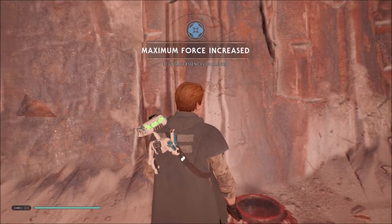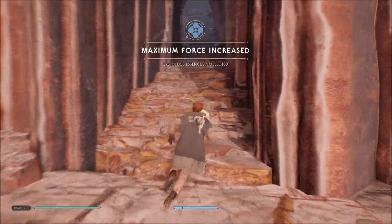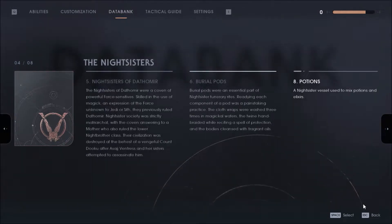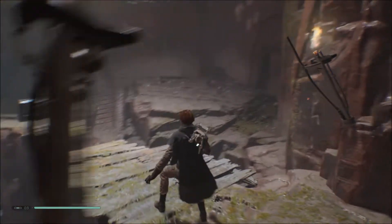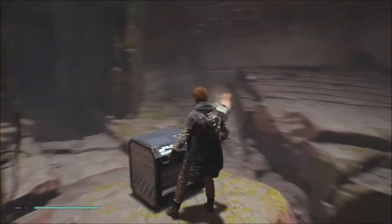A Night Sister used this ball for mixing potions and elixirs — some were medicine, others poison. Maximum force increased potions. A Night Sister vessel used to mix potions and elixirs. I'm expecting some Night Sisters and minions will appear in this area now.